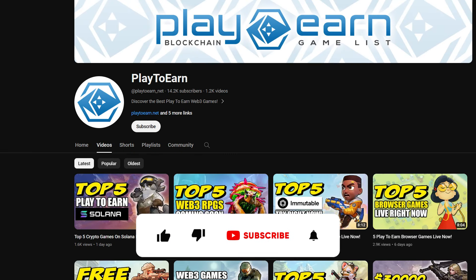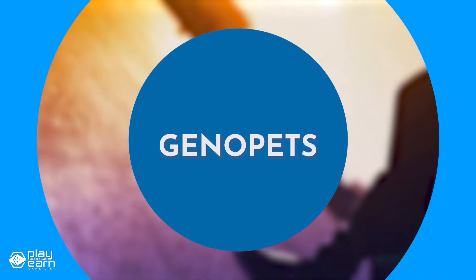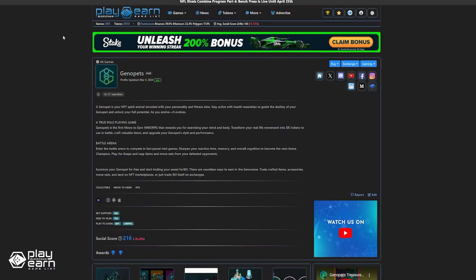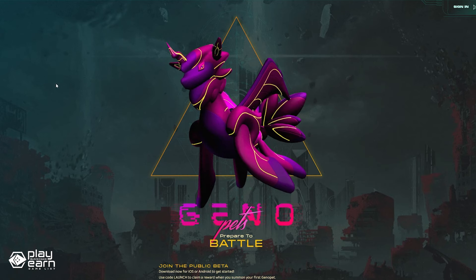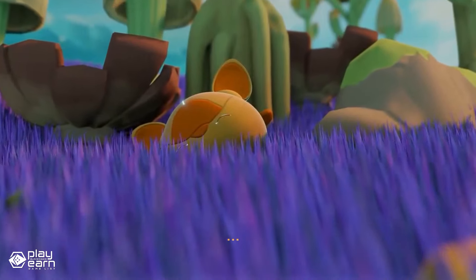Liking this list so far? Don't forget to leave a like and subscribe to our channel so you're always updated with move-to-earn games. The next game on our list is Genopets. Genopets is a move-to-earn collectible RPG being built on Solana. It is a game that lets you create and evolve your own digital pets by using your physical activity as fuel. Your Genopet is a unique NFT that represents you in the game, and you get one for free when you start.